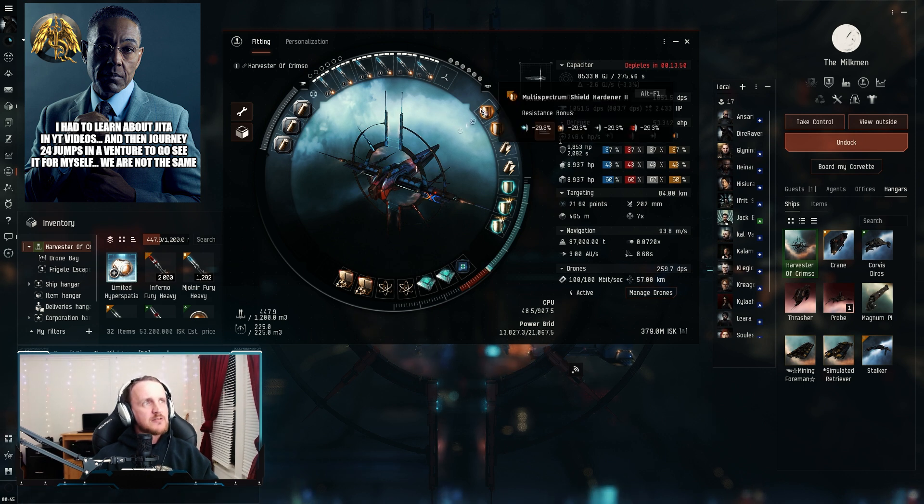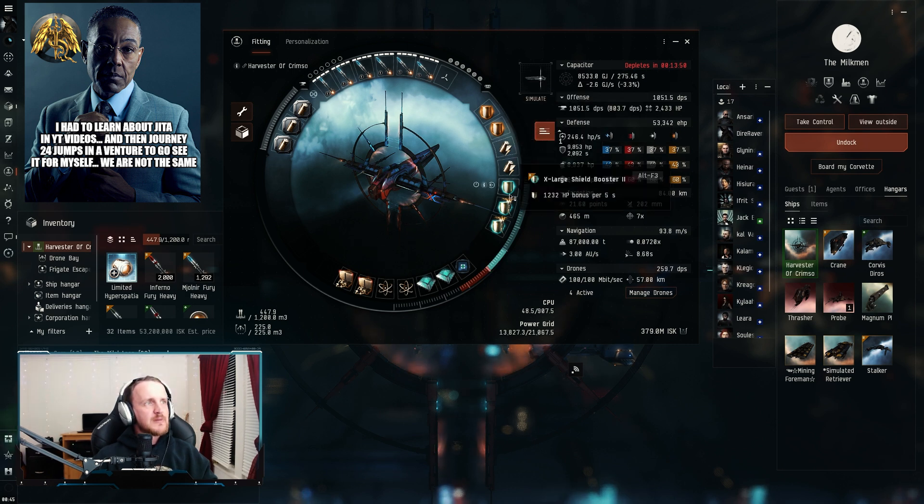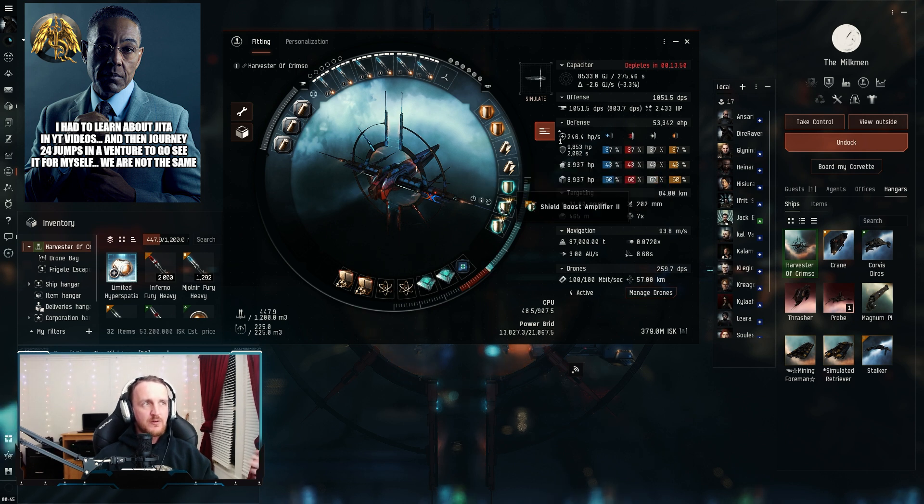In the mid slots, I've got two Multispectrum Shield Hardener 2s, two Cap Recharger 2s, and an extra-large Shield Booster 2 with two Shield Boost Amplifier 2s, cranking out a massive 1,232 HP every five seconds. The modification I would make to this ship is to replace one of the Shield Boost Amplifier 2s — it'll drop you to around 980 HP every five seconds, which is still plenty for these sites — and replace it with a Target Painter to help apply damage to frigates. That'll help tremendously.